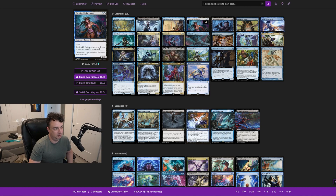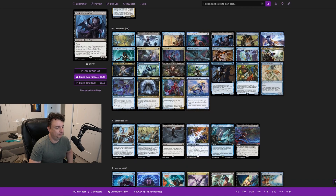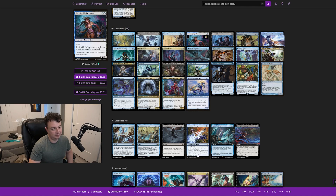Cunning Nightbonder is a 2/2 with flash. Spells you cast with flash cost one less and cannot be countered. I believe this is the only non-fairy creature — oh wait, we also have the Wavebreak Hippocamp. Flash spells, instants, and sorceries costing one less is very nice.